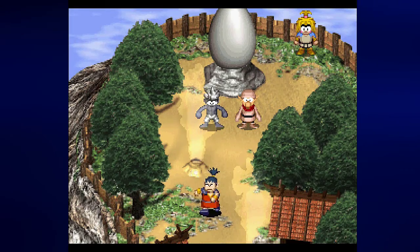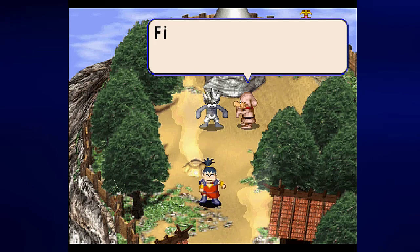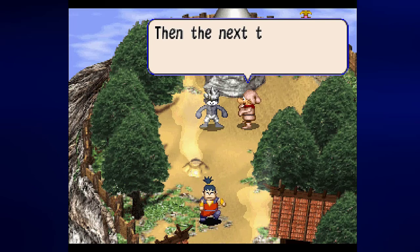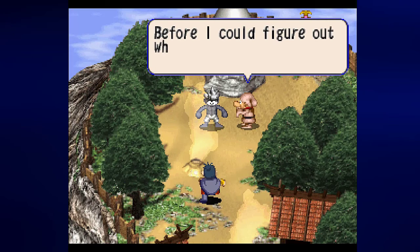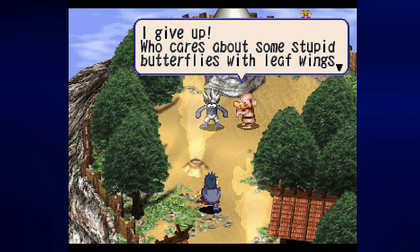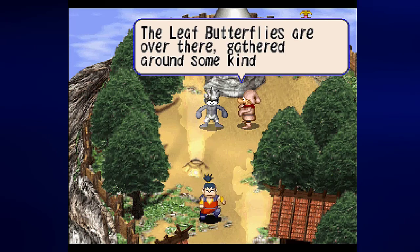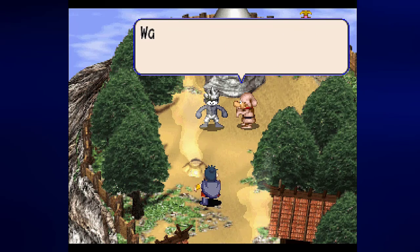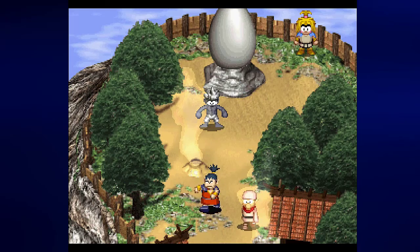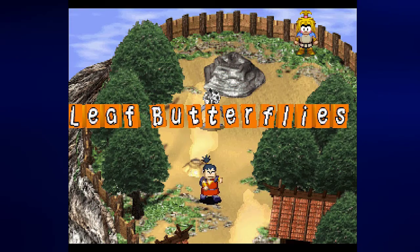As soon as you get 39 leaf butterflies into this cage you get teleported to Hidden Village. The NPC says: 'Finally you found me! I've been through heck - first I'm flying through the air, then my insect cage is broken into itty bitty pieces. The leaf butterflies are over there gathered around some kind of egg.' That egg has now hatched and we now have a golden leaf butterfly - leaf butterflies is now cleared!